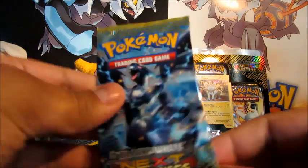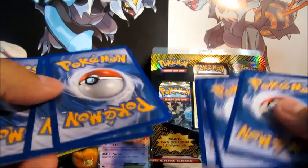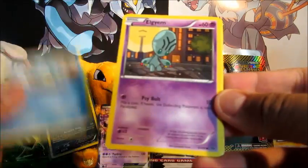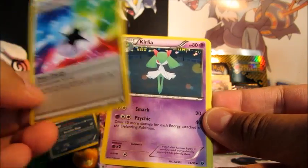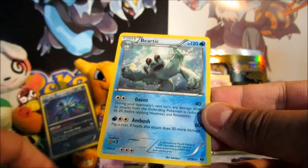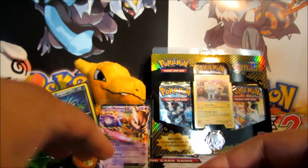Onto the last pack of this blister — we have Zekrom next. Let's see how our luck fares. Okay, so we've got a Panpour, LGM, Cricketot, Riolu, Ferroseed, Special Energy Prism, Energy Switch, Level Ball, a Lampent Reverse, and a Beartick. A very nice Beartick actually — very cool. I like the artwork on that.